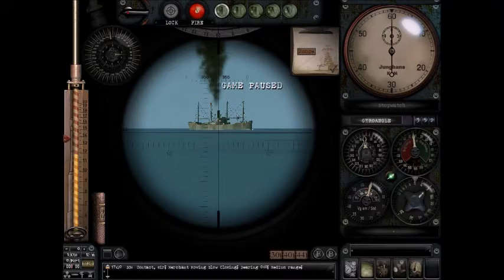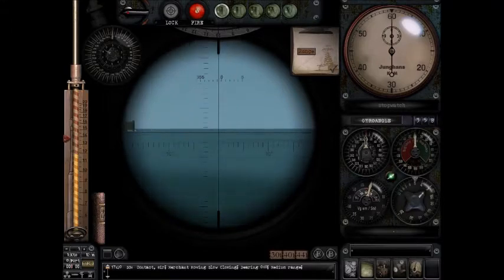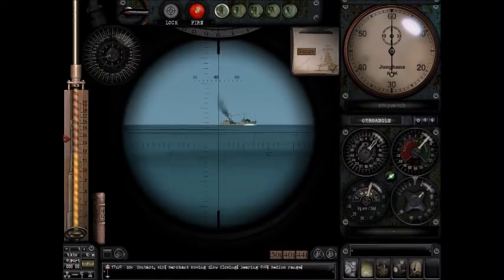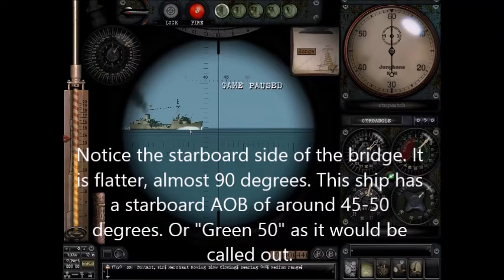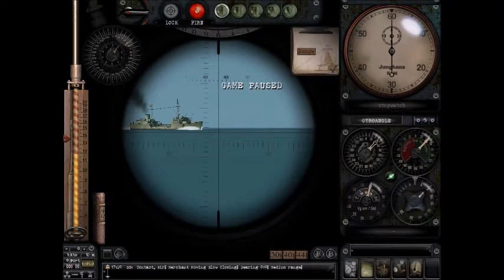Let's compare it to another ship. You have a tanker. This tanker is also coming towards us, but unlike the tramp steamer, it's coming at a bit of a steeper angle. You can still see the front, but you're seeing more of the sides. It's not the same angle — the tramp steamer had a steeper angle.